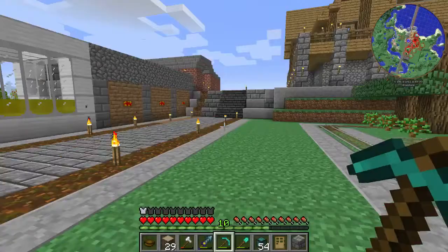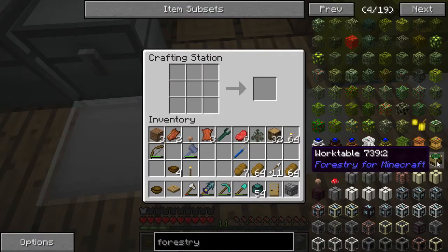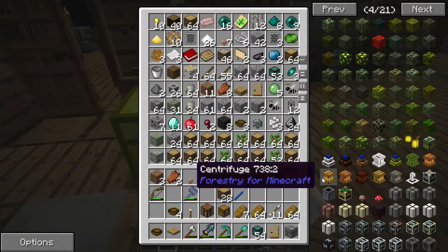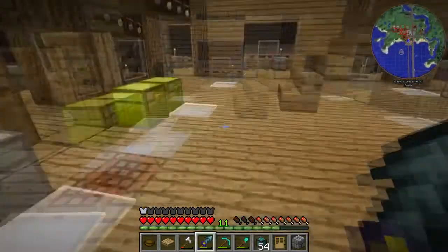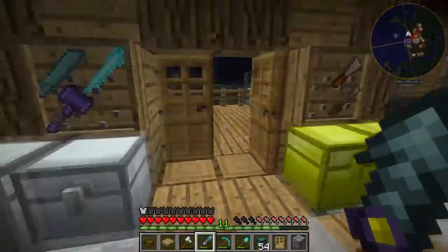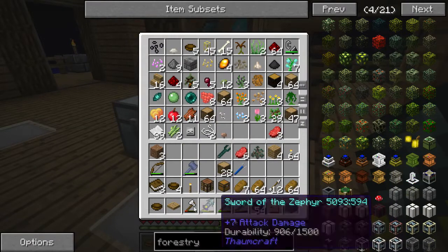The first thing I want to make is the Forestry work table. We need a chest, a workbench, and some paper. I've got sugarcane out back so I'll grab that. Now that that's figured out, I'll make all the books I can and put the paper back in the box.